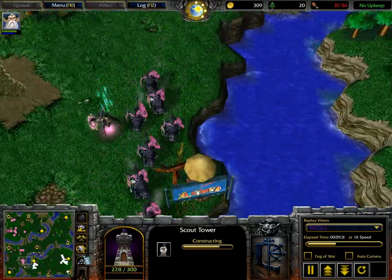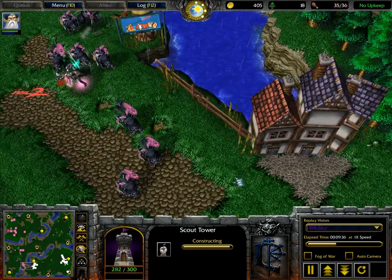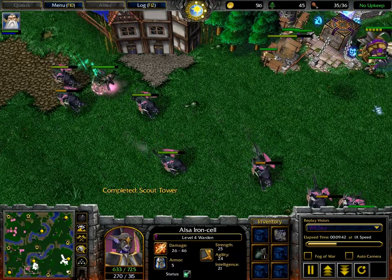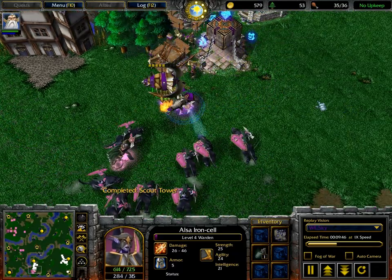Here comes the mass Huntress push. Let's see the HPs — I think they got regenerated by the Moonwells, and they're not easy targets now. Not like you can pick them off easily. Here comes the Warden. She's going to do some Shadow Striking. Let's see Skye's dropship micro.